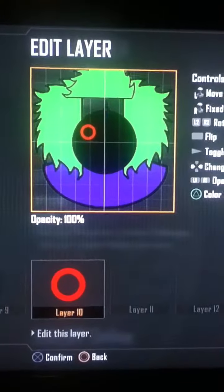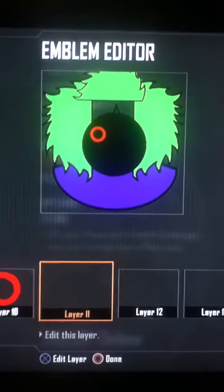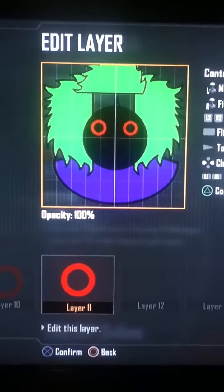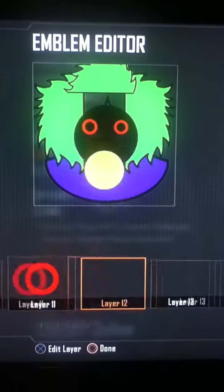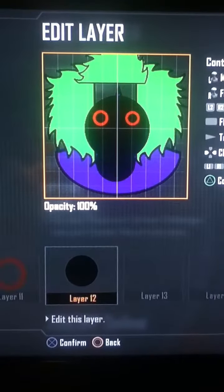Now you'll do two red circle twos — or this again, you can do any color; I would recommend red or green. These are the outlines for his eyes. You'll do two of those, like so. Then you'll do another black circle underneath that one, put it like that.